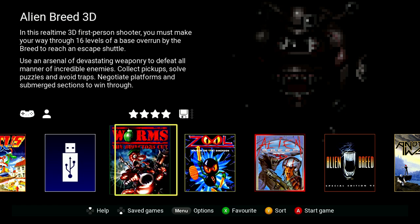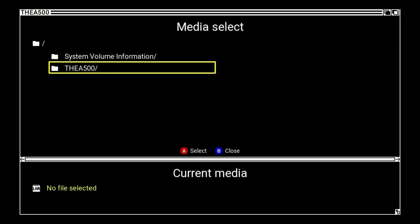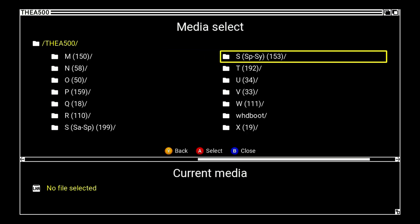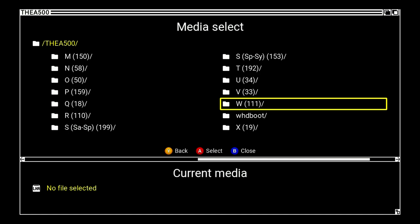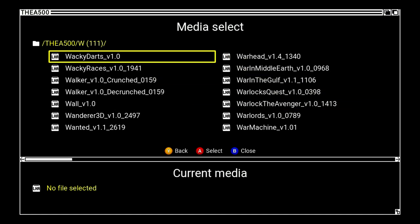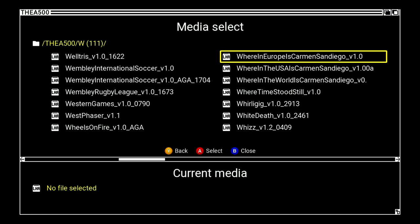So here we are on the A500 Mini. I'm going to select a game that somebody in my comments said was going to run too fast. I'm going to load up Wings, which is one of my favorite games — I haven't actually got around to playing it yet, so I'm glad somebody pointed this out so I can put a fix in.